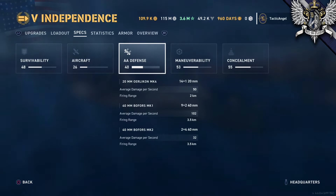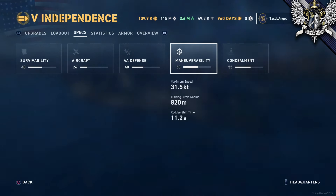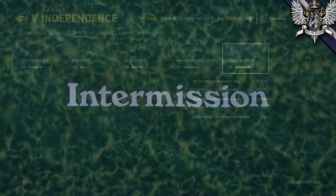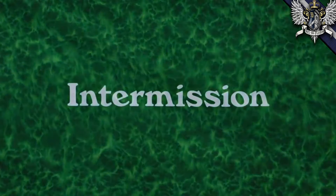The ship does have decent maneuverability though. She's a hair faster than most carriers at 31.5 knots, has a very tight turning circle for a carrier, and dead average rudder shift. When looking at concealment, Independence is good, though not great, having a 200 meter advantage by both sea and from the sky. Next to speed, which you're also pretty good at, this is mostly my favorite stat for carriers, so that's something.